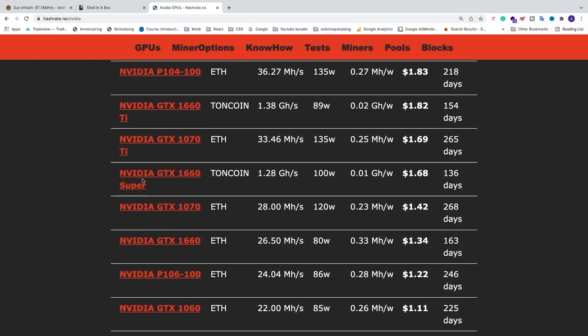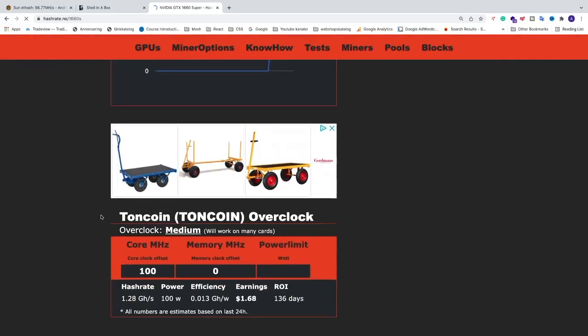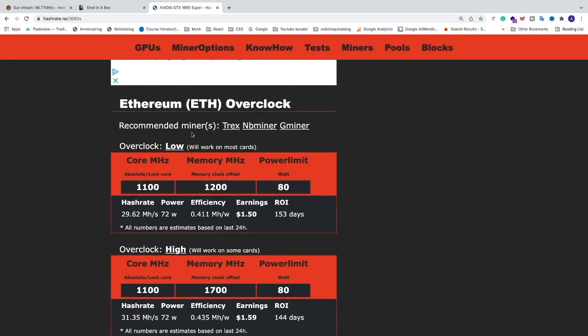We click on the 1660 Super and go down to Ethereum. The recommended miners are T-Rex, NB Miner, and GMiner. You can also use LolMiner if you like and see if that gives you great results as well.